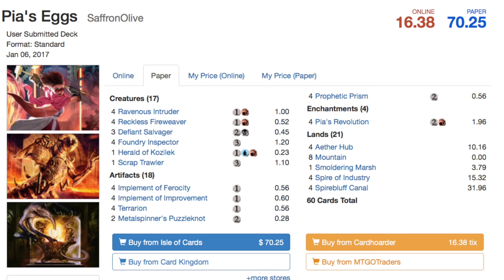Hey guys, today I'm going to talk about the deck I am using in FNM. This is a deck from Saffron Olive, who makes very creative decks, and this one is no different. The deck is extremely affordable - the most expensive cards are the lands: Spiral Bluff, Canals, Spire of Industry, and Aether Hub. The deck is called PS Eggs. It's only seven dollars on paper, sixteen dollars online.